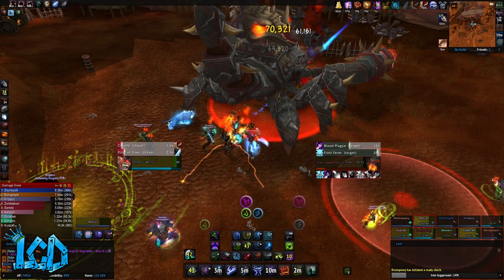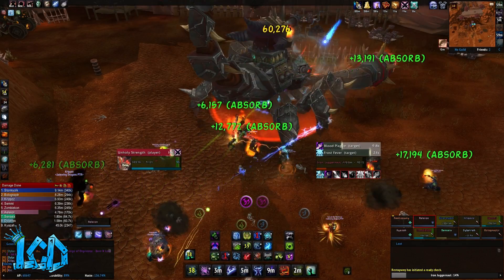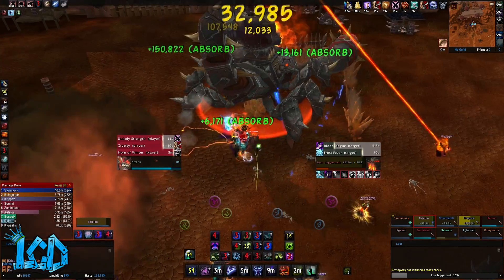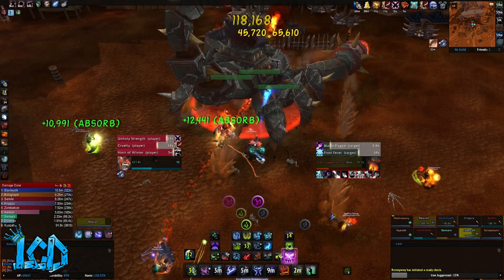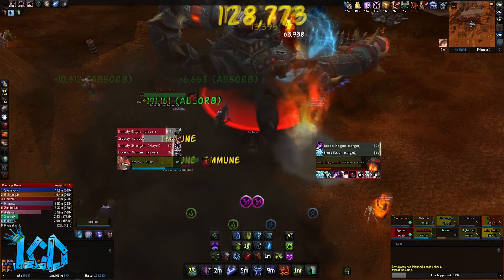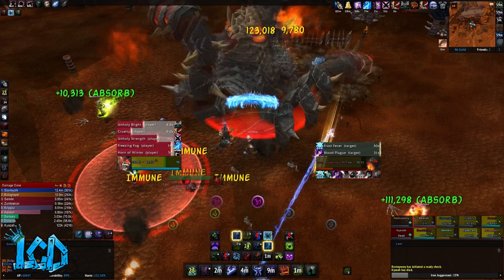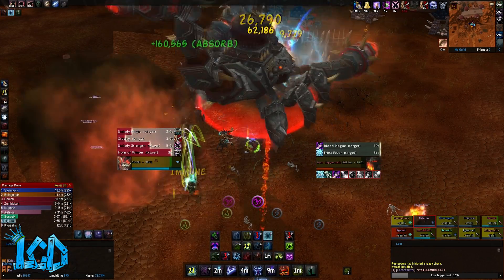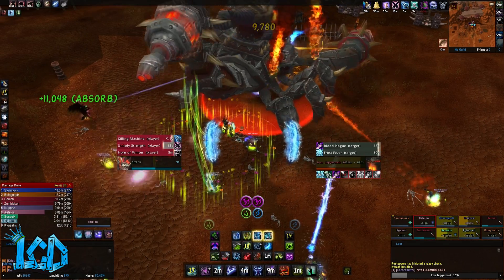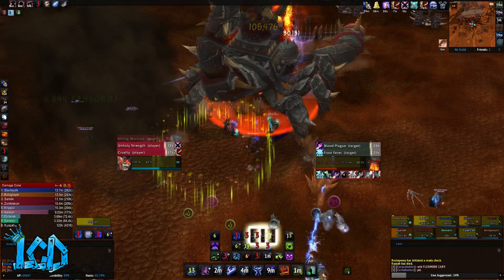First we'll cover Assault Mode. During Assault Mode, the Iron Juggernaut is freely mobile, which means that he can be tanked and move around freely in the area that he's being tanked in. The first ability that you'll want to watch out for during Assault Mode is called Bore Drill. The Iron Juggernaut bores the drill arm into the ground causing the earth to crack and shatter. This effect ripples out in many directions, inflicting 45,000 physical damage to those caught within its effect. This animation is really easy to see and melee should be at max range whenever possible to easily avoid it.